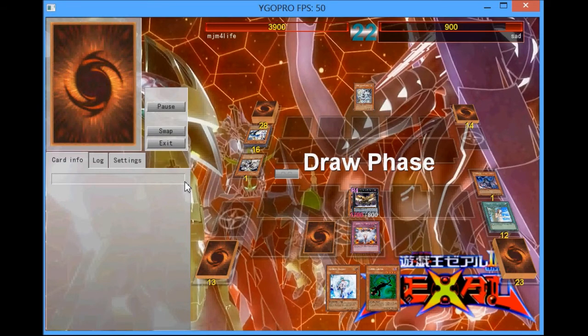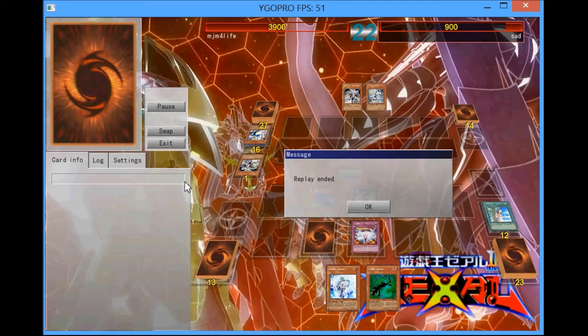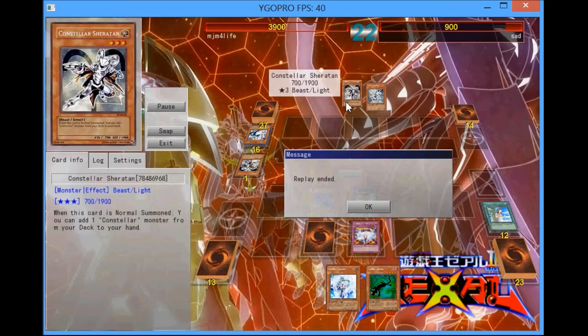He's going to try to Mirror Force me — I'm going to Lance my QG Beetle, activate Thunderbird's effect, and next turn he draws into Sheratan, which definitely can't help him at that point. There's nothing much you can really do when top decking to get over Vanity's Emptiness. So that's the game, and those are all the duels showcasing the deck.